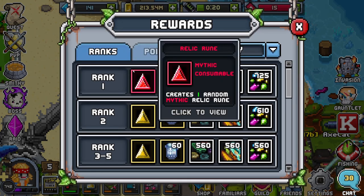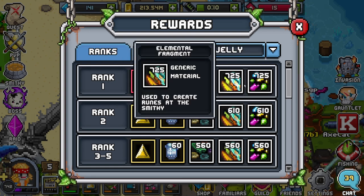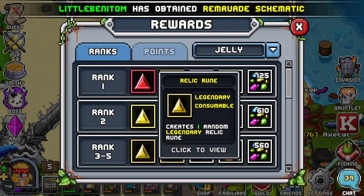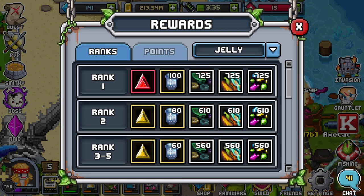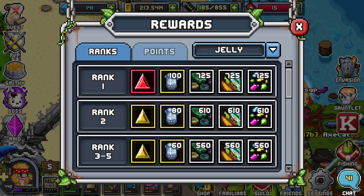For Invasion, the rewards are going to be Relic Runes for tiers 17 and 18. First place gets a Mythic Relic Rune with 725 of each kind of fragment — that's the Ancient, Elemental, and Rune Fragments. Second place gets the Legendary Relic Rune, otherwise known as the Upwards Triangle, with 610 of each fragment. Third to fifth is the same thing just with fewer fragments.